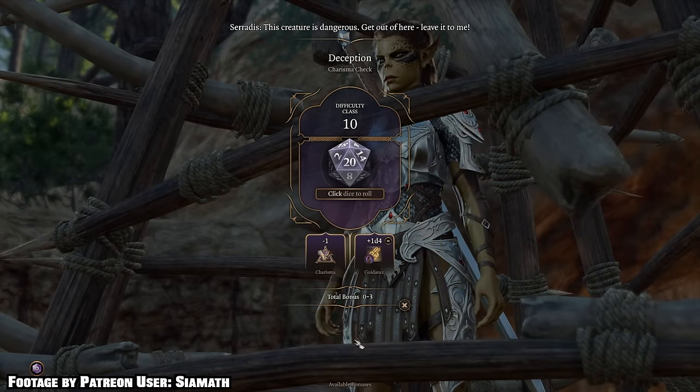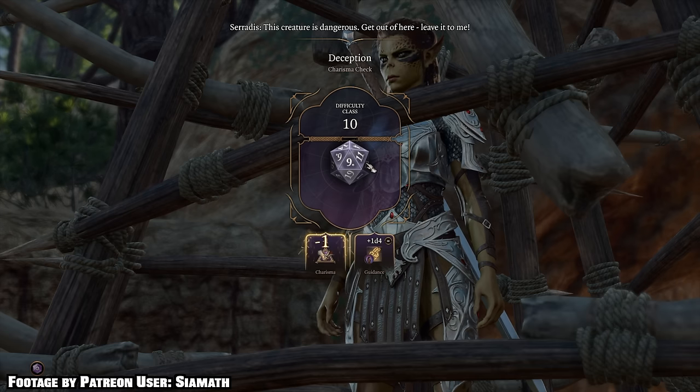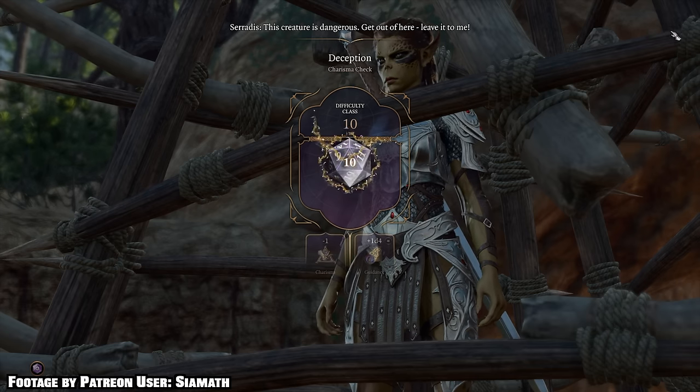Spirit Guardians does damage whenever something enters the area, which includes if you move toward the enemy. I love dropping Spirit Guardians on Shadowheart and having her run around the battlefield damaging everyone. The Light Domain Cleric also gets Fireball and Burning Hands, making it feel unnecessary to have a Wizard. Before you get to level five and Spirit Guardians, your bread and butter is casting Bless on your allies, dropping Spiritual Weapon, and bringing in whatever else you need.